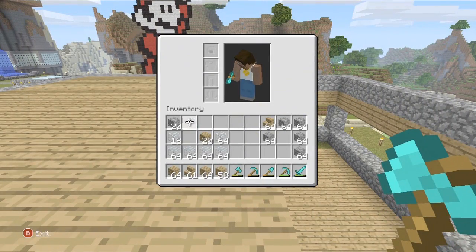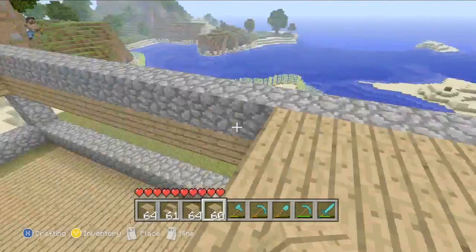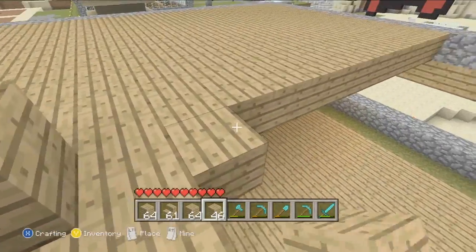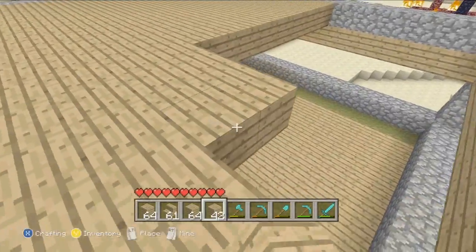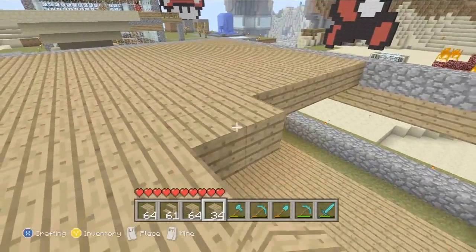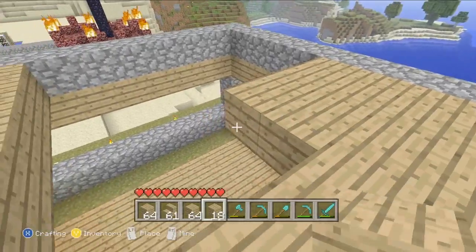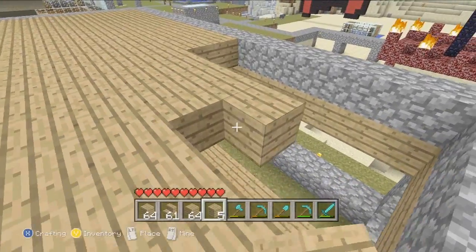I'm definitely going to need some more wood, which is kind of annoying. I thought I had enough — I guess I collected more cobblestone than wood. I didn't tend to need that much cobblestone. We're nearly done on the first floor. Once you follow the tutorial you'll probably start skipping these repetitive parts anyway — I just wanted to show you it all.